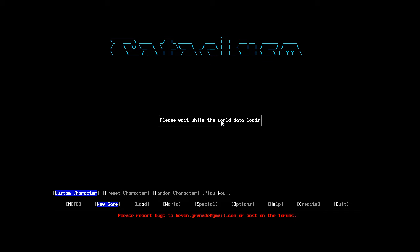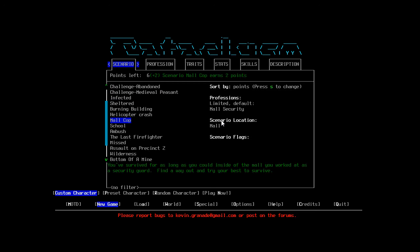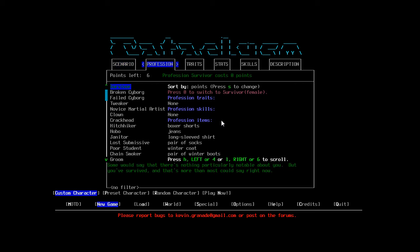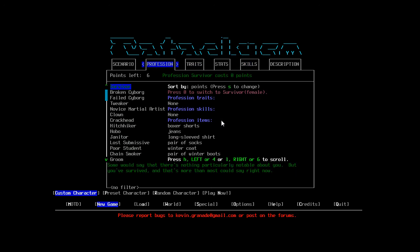Character creation — I know this has been changed around a little bit. The stats used to be where the profession is now, but that's been moved to the middle. We want to spawn in a house in the city for a fairly standard starting location.